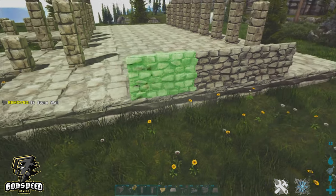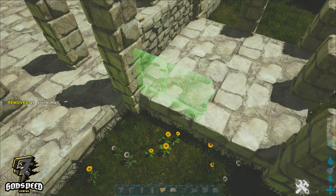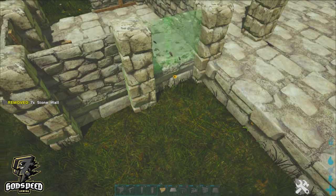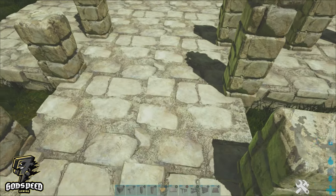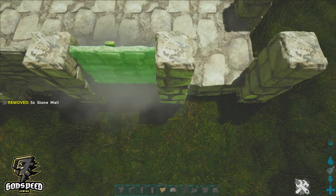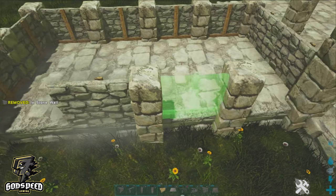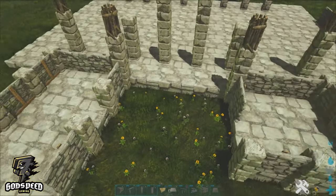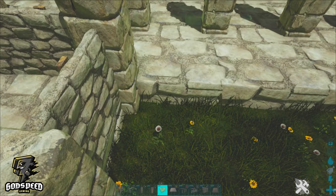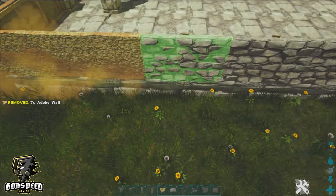Go ahead and take your single stone walls. I'm going to lay three on this right-hand side, then lay them around this front porch area leaving one gap for the staircase. I'm going to do the same here again, leaving two gaps. Now take your adobe walls and place them around the entire edge of the build.